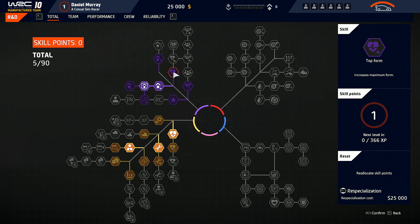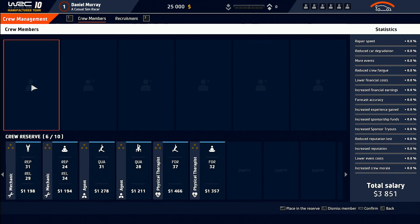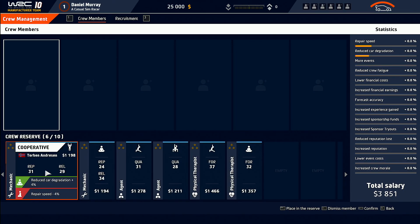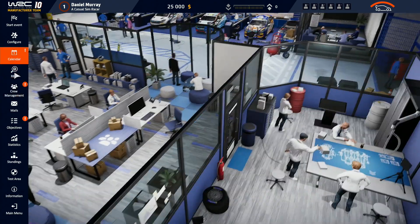Speaking of stages, there are 12 rally locations in the game, including Monte Carlo, Sweden, Croatia, Portugal, Estonia, Spain, Italy, Safari Kenya, Finland, Chile, Japan, and Wales — 120 stages spread across those 12 locations. Additionally, there are two more rally locations, Belgium and Greece, which will be added to the game in the coming months. There are also six historic rallies included already, and these include Acropolis, San Remo, Germany, and Argentina, among a couple others.